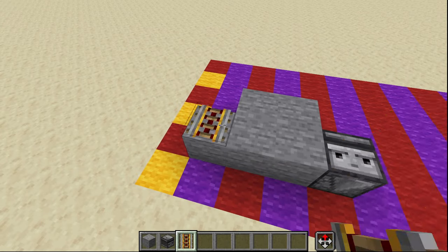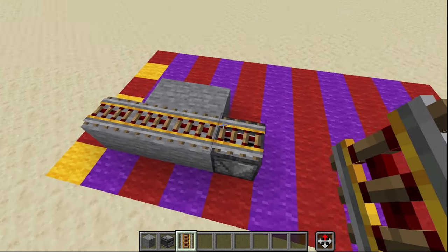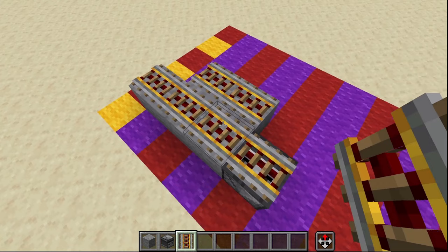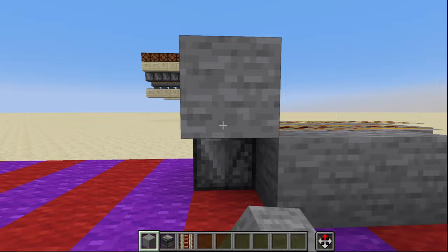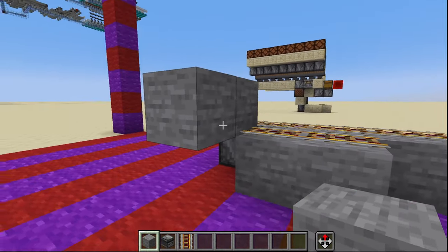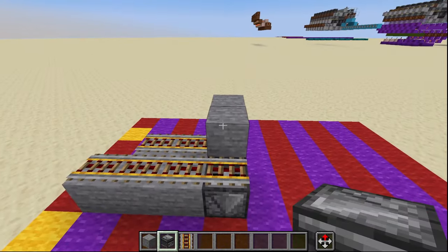On top of these blocks we are going to place powered rails all the way down just like that. Coming off of the rail on top of the observer we're going to place two more solid blocks.